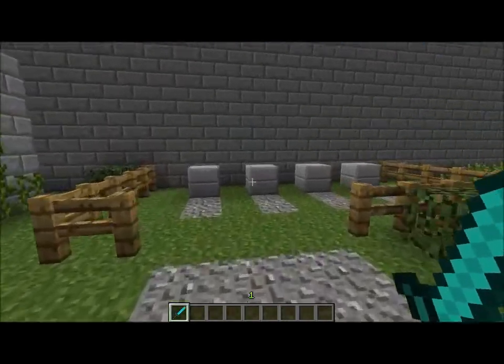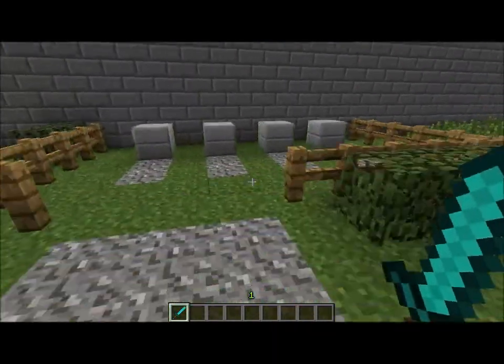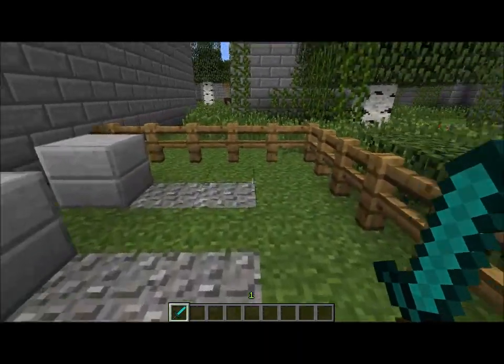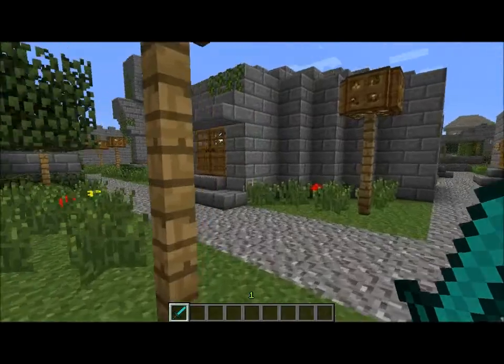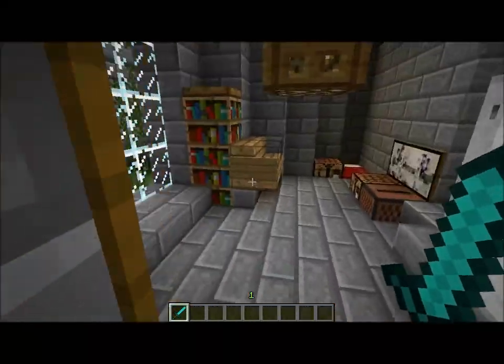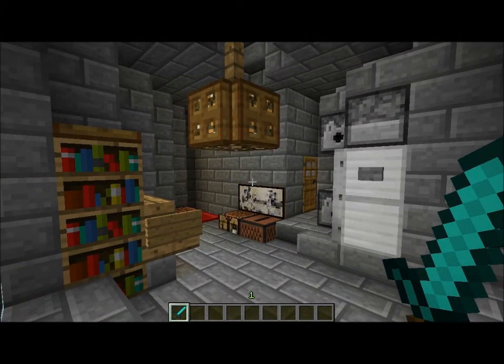I noticed that there aren't a lot of villagers around — I don't know what happened to them. And back here is the graveyard, just normal old-fashioned graves. And here is a kind of weird house; it's diagonal and I had trouble fitting everything into it, but I got it done.